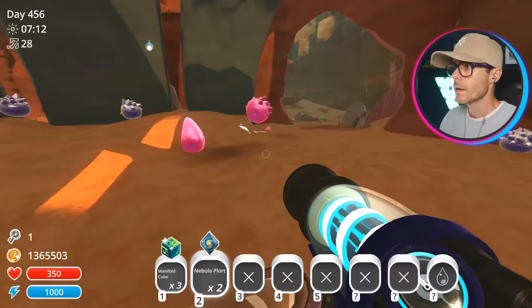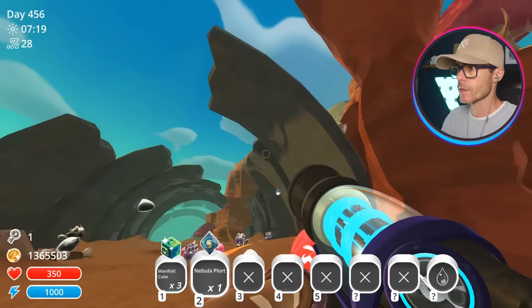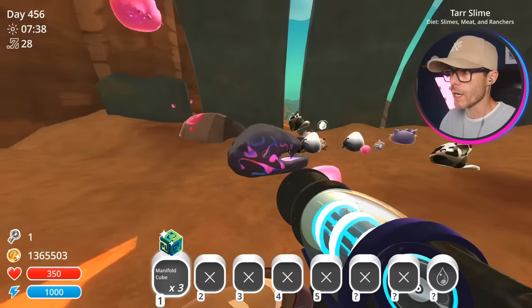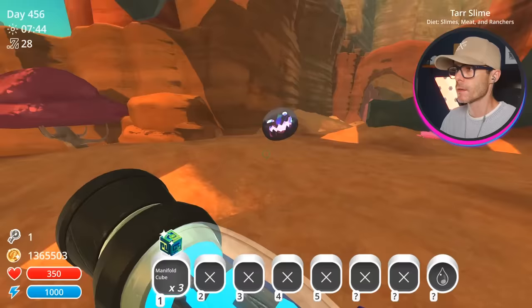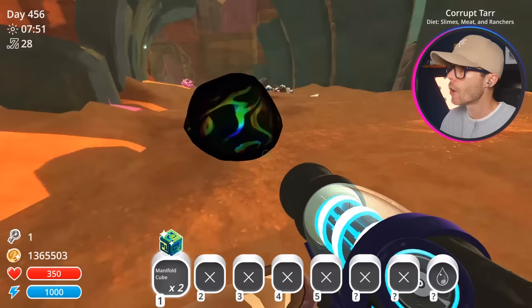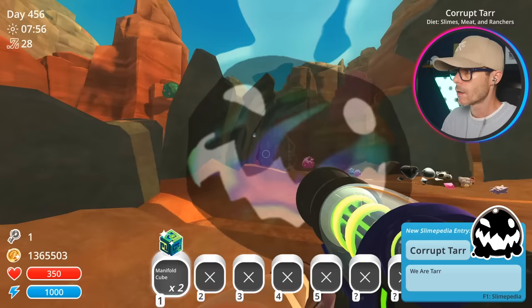The next thing I need to do is actually make some tar - just some regular tar. Why is he dying? It's not even raining. Let's try one of these - eat this. Done, tar. That one's not dying. We need more tar. I can hear a lucky slime. Eat the manifold cube - that's what makes a corrupted tar. Oh, he does look different - corrupted tar!